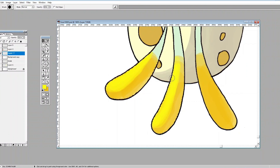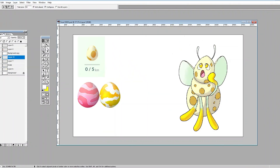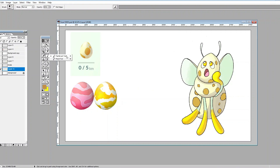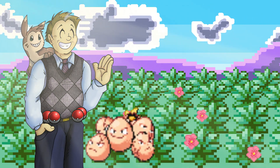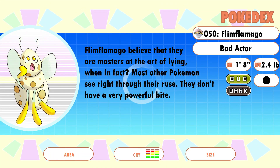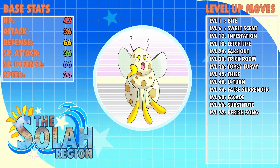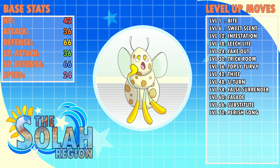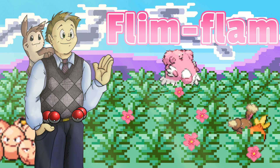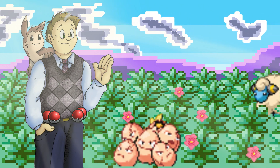Again, egg colors from Pokémon GO are what I used to color him — let me know in the comments if you like these color schemes, I'd be really interested to know. And here we have Flim Flamago, the Bad Actor Pokémon. Flim Flamago believe that they are masters at the art of lying, when in fact most other Pokémon see right through their ruse. They don't have a very powerful bite. Here are your stats and moves: Facade, Trick Room, and a couple of other attacks that show this little fellow isn't on the up and up. 'Flim flam' is another word for fakery or deceit — and again, 'tamago.'